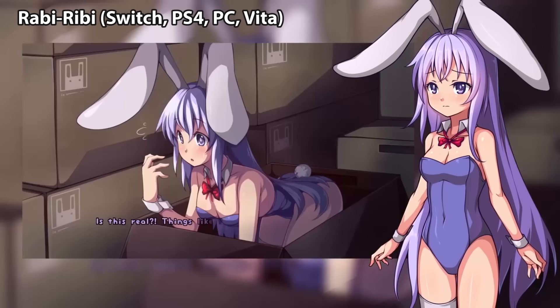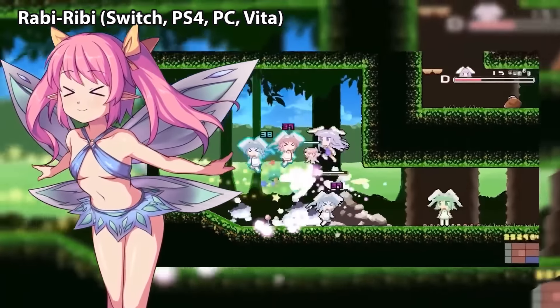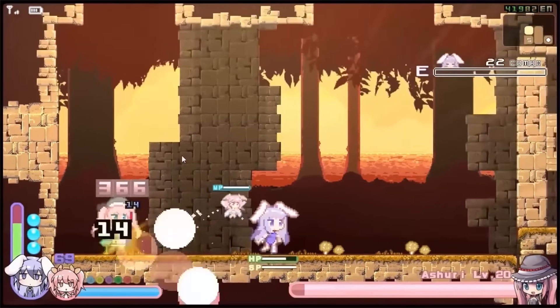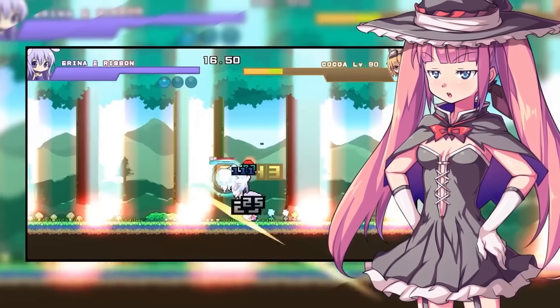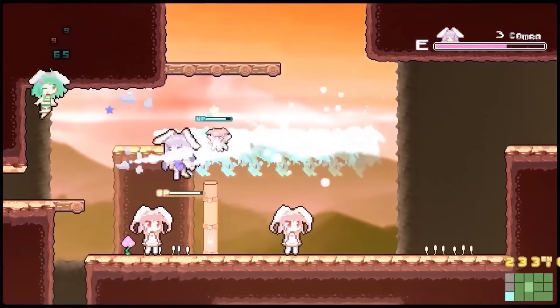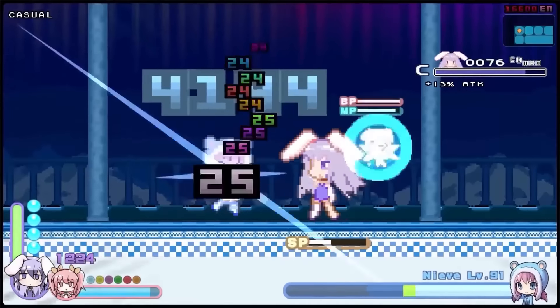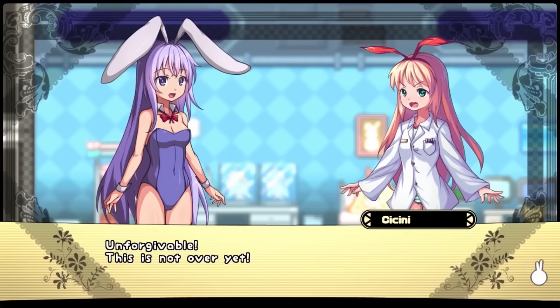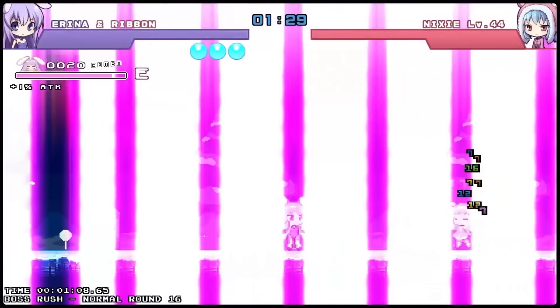The next game on today's list is Rabi-Ribi. I love this game. If you're a fan of bullet hell type games but also Metroidvanias, this is going to be right up your alley. This game is on the harder end of the games listed here today, but it's an excellent pick-up-and-play game that I think everybody's going to have a blast with. I originally played this on the PS Vita — it runs great on Switch, you can get it on Steam. The fights are going to scale in difficulty and get pretty wild and hectic as the game goes on, so if you're in the mood for something pushing your skills to the limit, I absolutely would check out Rabi-Ribi.